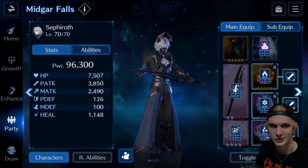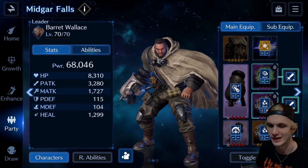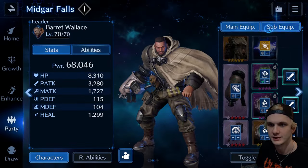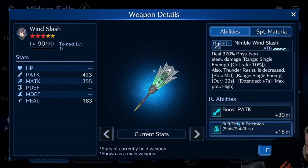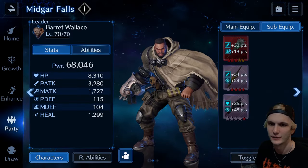This is less of a how-to video; it's just more of showcasing how I did it. Got Barret — Assault Gun, sub-equipment. Eufy's new equipment is nice — the buff extension. And they give a little physical attack too.